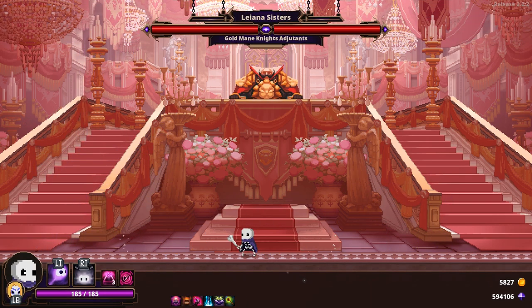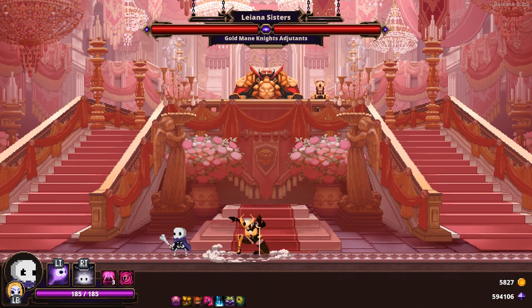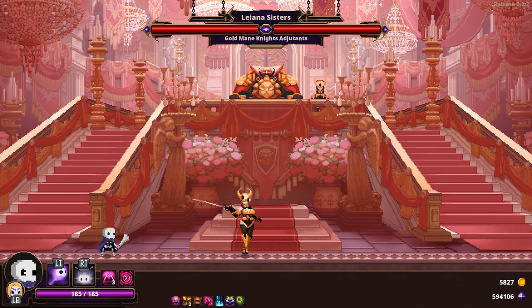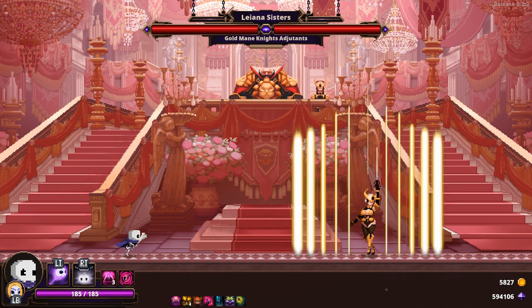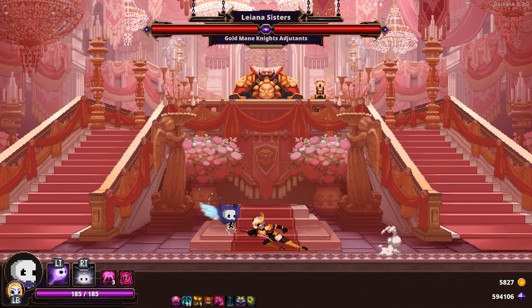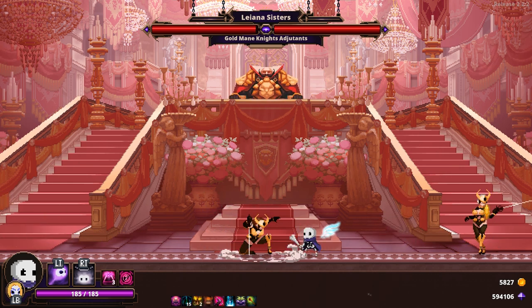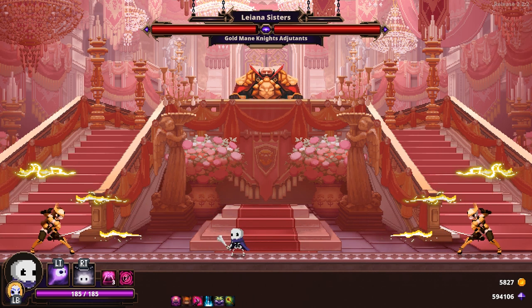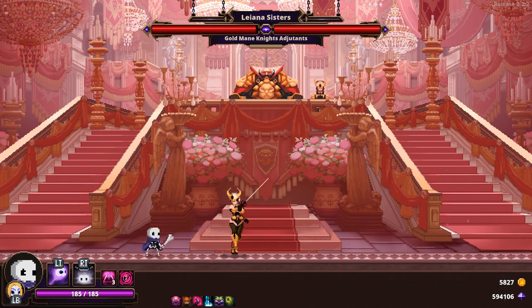Strap yourselves in, because it's time to go over the Liana Sisters boss fight! Many people regard this as the hardest boss fight out of the three acts currently available in the game. The sisters' attack pattern is that they will both attack you using a variety of combination moves. After this, one of them tags in at random and fights you one on one for a short amount of time. After this, they both attack you again — rinse and repeat. They each have their own health bars displayed at the top.